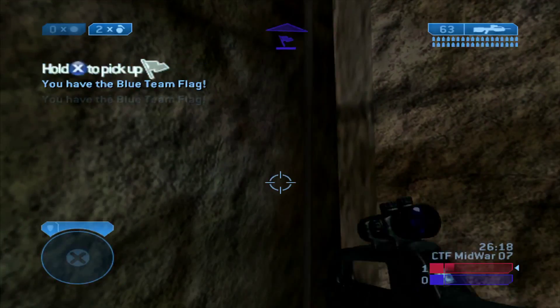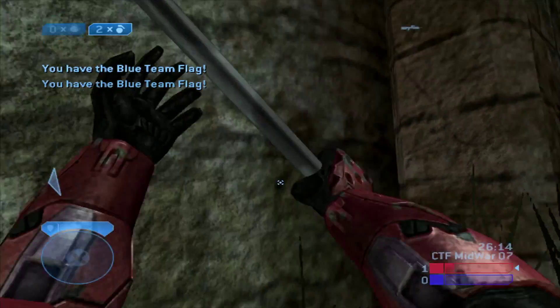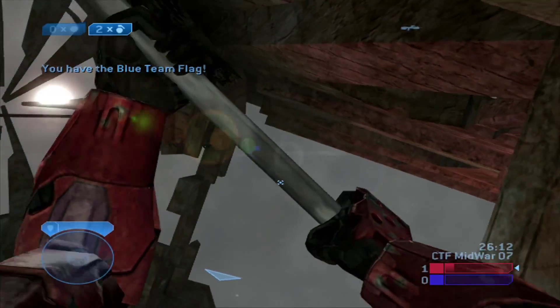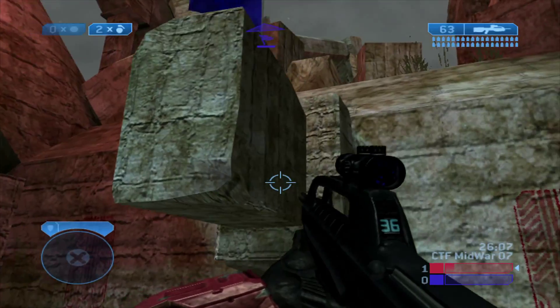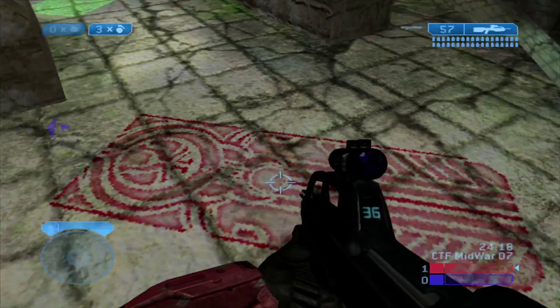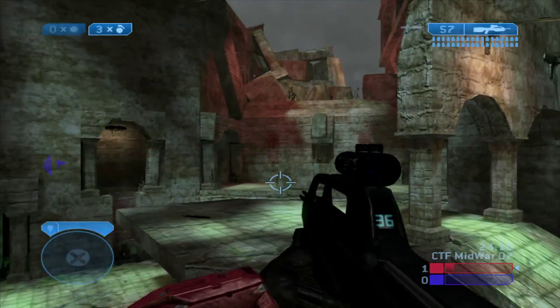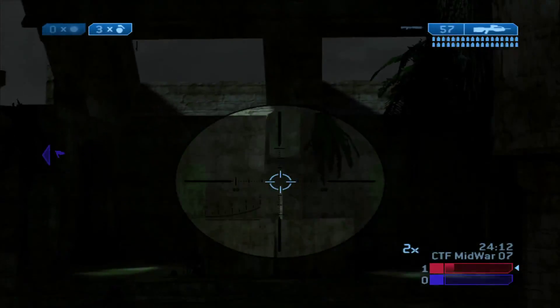It's also possible to throw the flag up in a few spots. There are a few spots where you can throw the flag up and out of the map where no one will be able to grab or recover it. This spot here anyone can grab or recover, but I thought I'd show it off as an example. And if you didn't know, there are colored markings around the map designating which base is red, blue, green, and yellow.